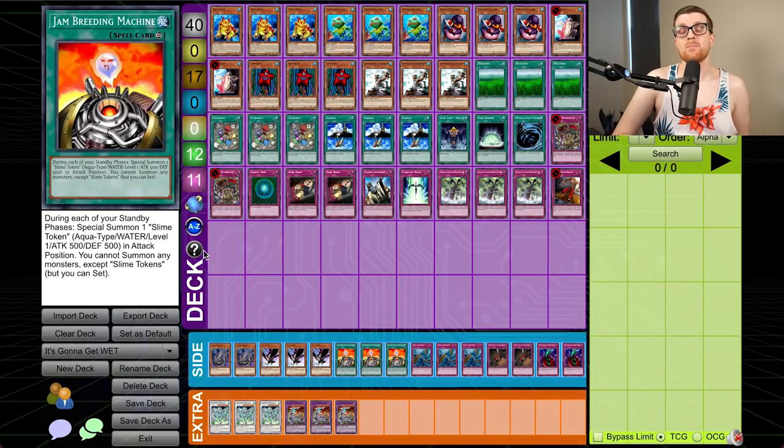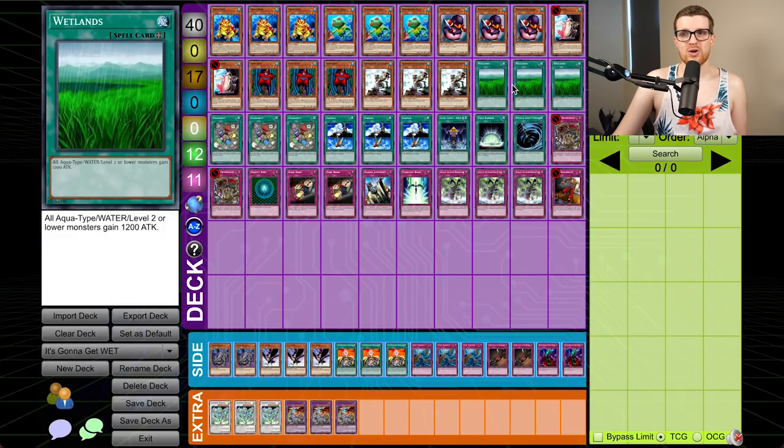As soon as I saw Jam Breeding Machine in this deck, I knew I had to play this. If we're going to talk about jank cards, that's definitely one of them. Sadly, it's in the side deck, but it is what it is. I guess when you're playing a deck like this, Jam Breeding Machine is only like the seventh best card in your deck. But here we are, ladies and gentlemen — we are playing Wetlands Beatdown, if you want to call it that.